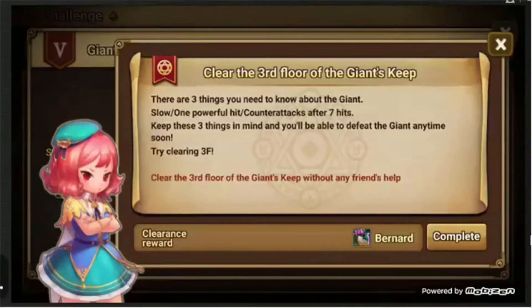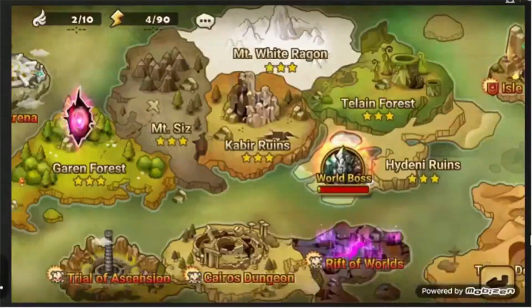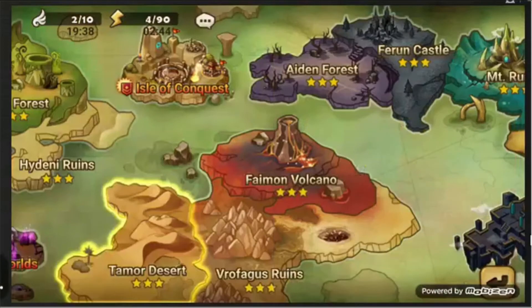When you clear the third floor on Giants, you get a free Bernard already awakened. All you have to do is skill him up — you can farm skill ups over at the Tamor Desert. Get him to six stars and he'll take care of you. Realistically for Giants B10, you can leave him at five star as long as you've got good runes on him.